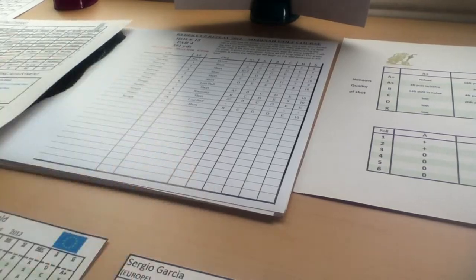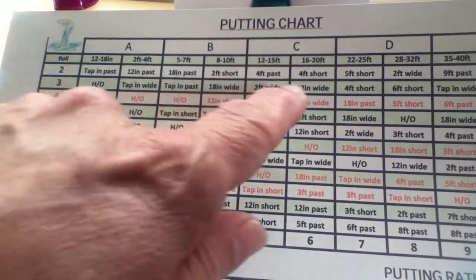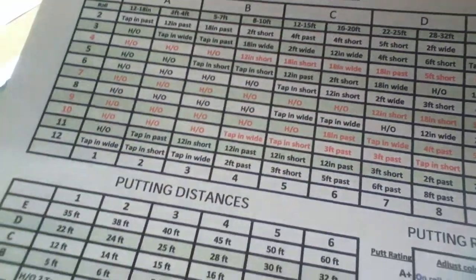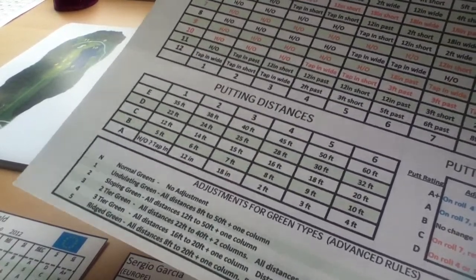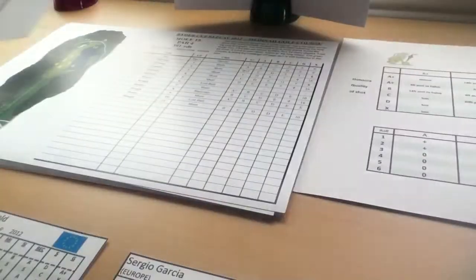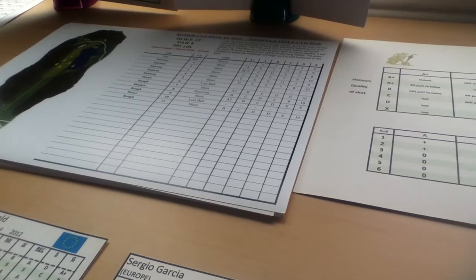Looking at the putting chart, which gives various distances from the hole, the Americans are 20 feet away. I roll an 8 and it says 'tap in wide' — very close to making it, but the Americans get a par. Luke Donald is putting for birdie from 15 feet. I roll a 5, reading from the 12-to-15-foot column, and it says '12 inches passed.' Since it's a Ryder Cup, I'll call that a gimme — they both get a par. Europe is still 2 up with 3 holes to play.